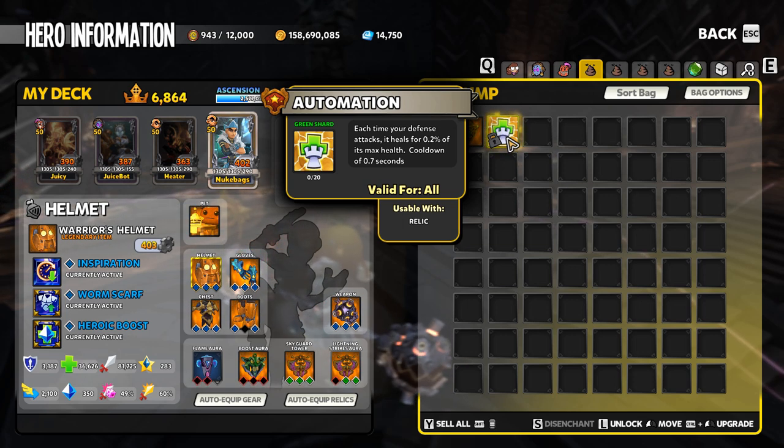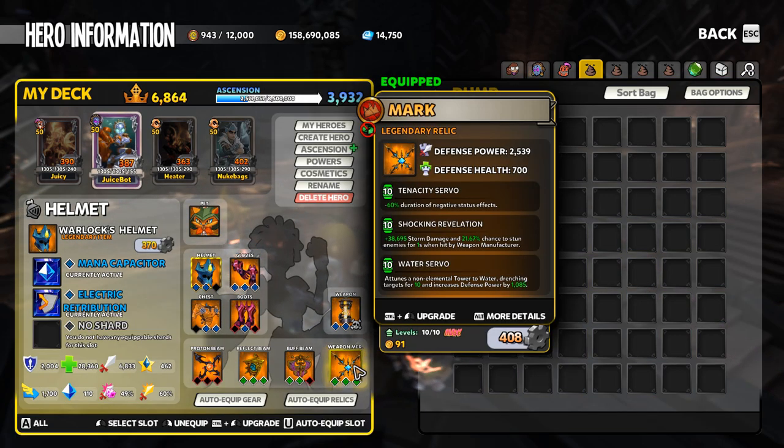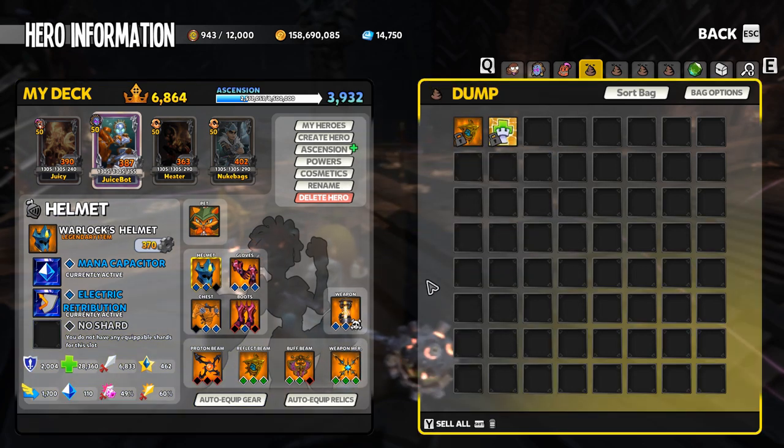There is some hidden value to the automation shard that players have discovered in the last several months — it acts as a chaos 8, 10 of 10 tenacity. Completely unupgraded, the automation shard will give you complete immunity to cyborgs and curse on any defense you're using it on. Tenacity is a mod that reduces the duration of negative status effects, but it takes a perfect mod all the way up to chaos 8 before it reaches 100.